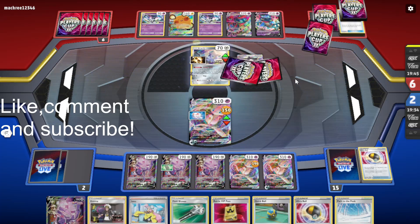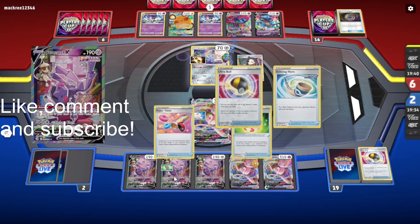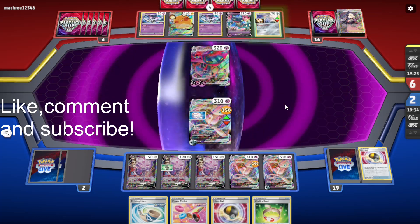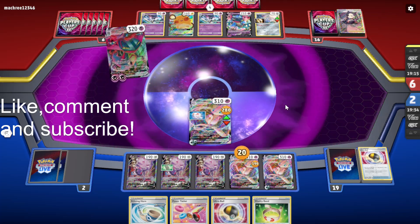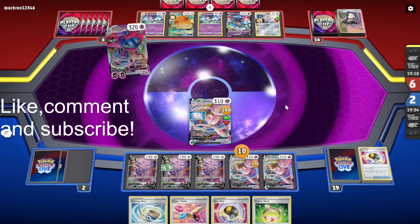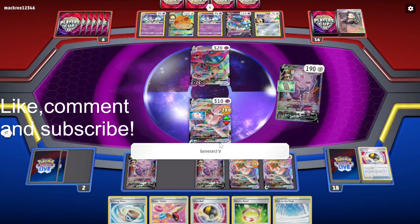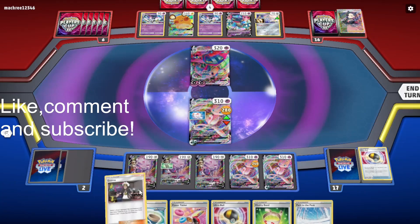Okay, they have disruptors in hand, so we've got to find Guzma. We do currently have Forest Seal Stone, but I guess they could have a Field Blower to get rid of it. Alright, so that is game then, because we still have Forest Seal Stone for the last Guzma. And even if we didn't have Forest Seal Stone, we could still see quite a few cards, so we'd probably find Guzma anyway.